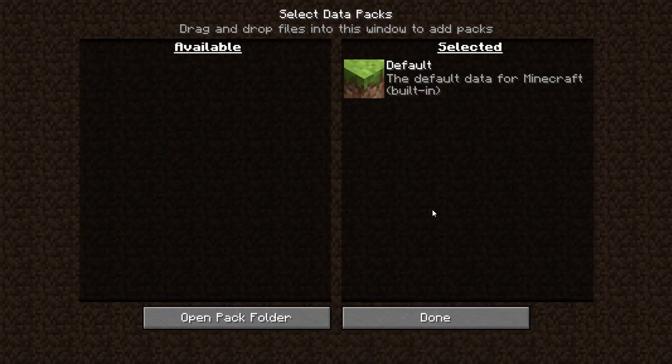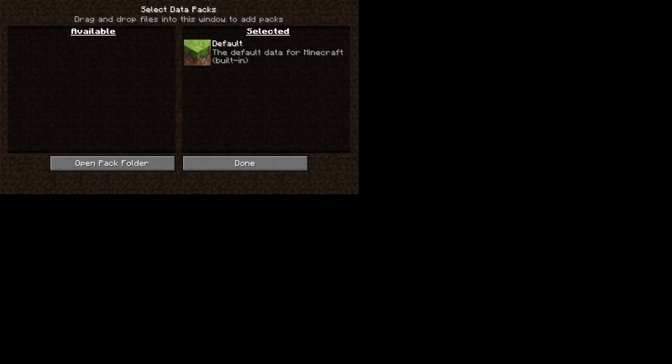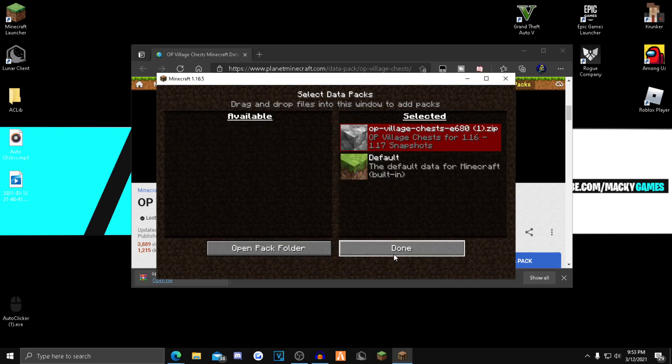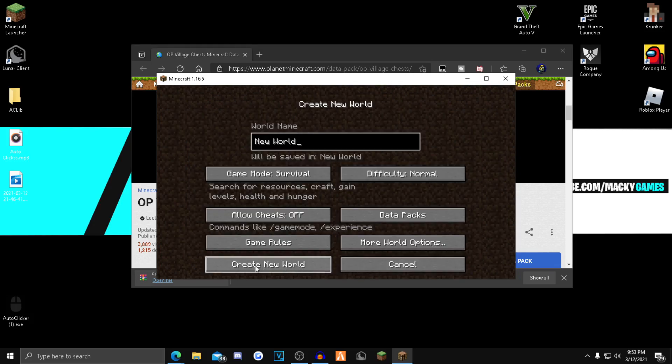Drag and drop the data pack you just downloaded into here. Click Yes, click the blue arrow, click Yes again, click Done, and then click Create New World.